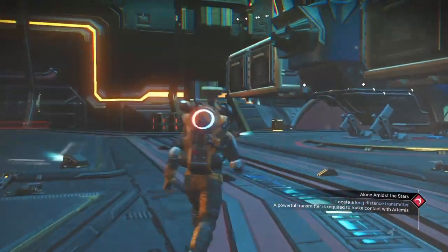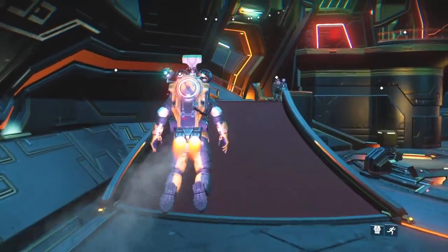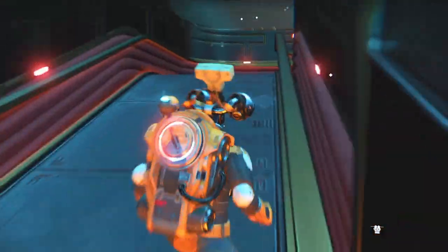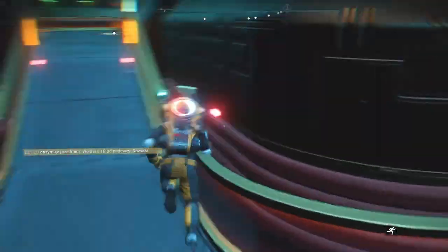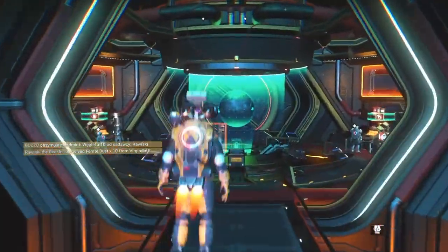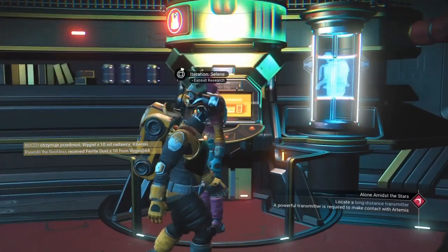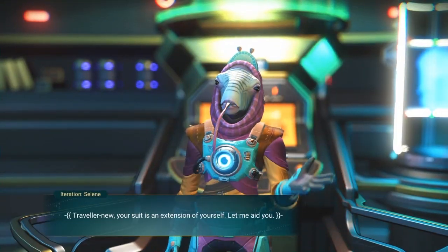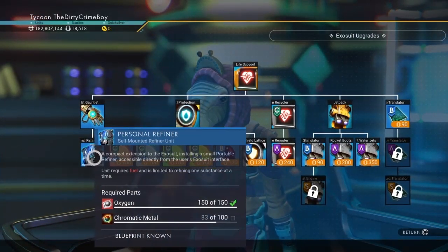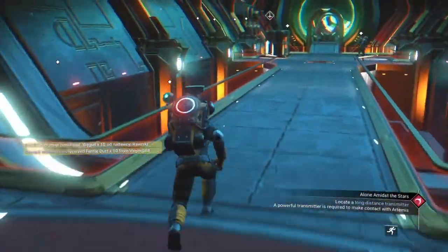I'll show you where to get the personal refiner if you don't know. Come into the space anomaly and go up here. It's in the Exosuit Research section — boom, personal refiner. That's where the personal refiner is.